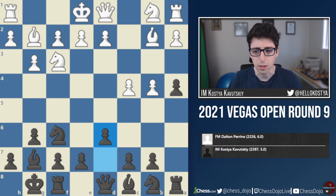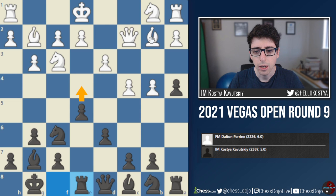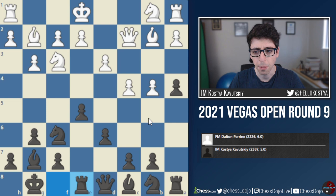Queen c2. I play e5, d3. Now I'm starting to understand White's setup - he wants to play almost like an English opening, then a3, Knight c3. So I play Rook e8, White castles. Here I decide to go e4. This was kind of the whole point of Rook e8 - to threaten this break with e4, using the fact that White is too slow to play Knight c3 or Knight d2 here, because then that would allow a3. Instead White just castles and lets me play e4.